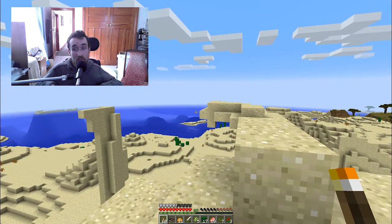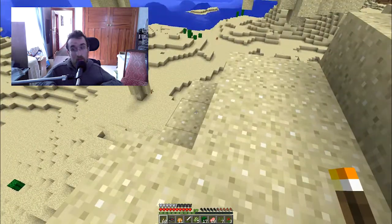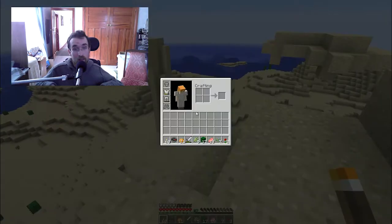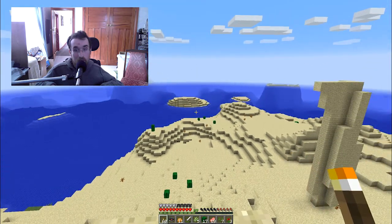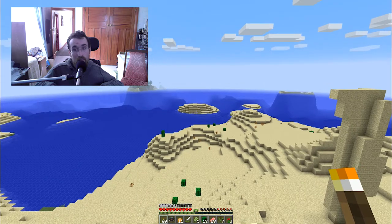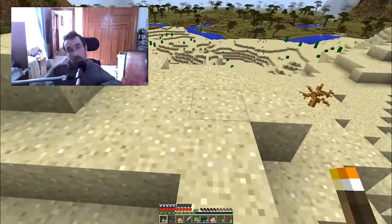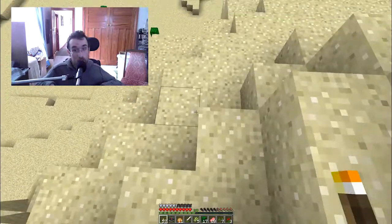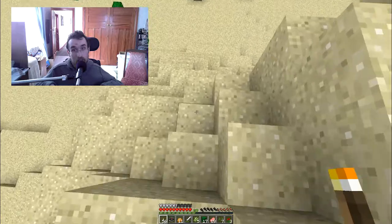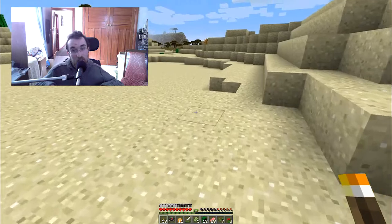It seems I have hit the sea, which is interesting. I think I'm going to bring all that stuff back — this will be a really good place to build, like an island fortress thing. So I'm just going to leave a trail of torches on the way back so then I can find it again. And let's head back home before it gets dark.